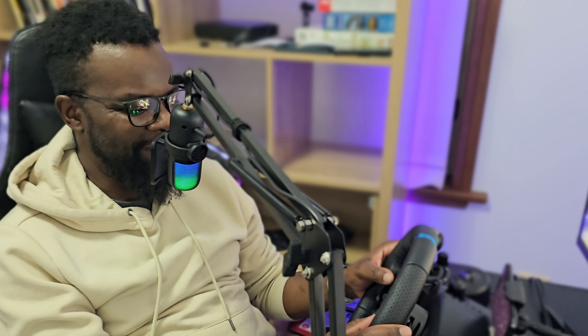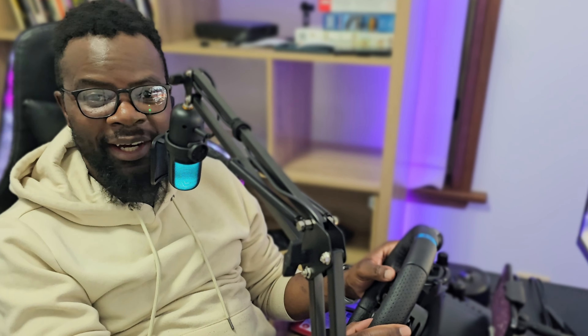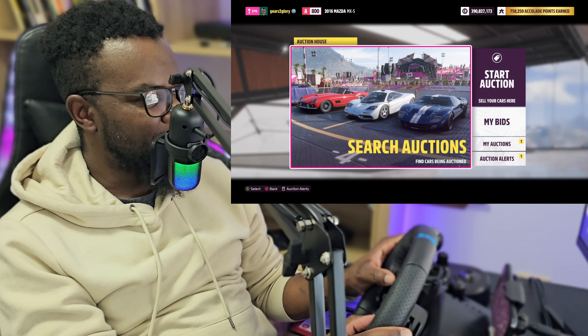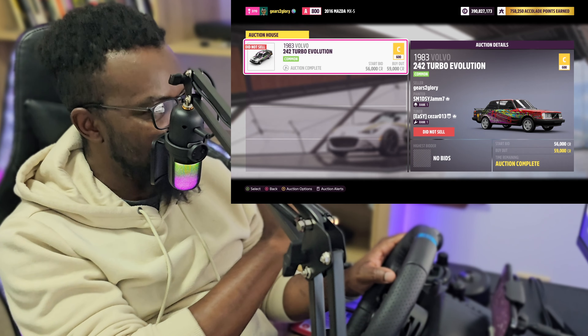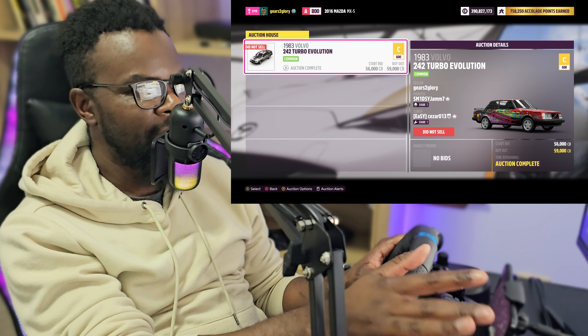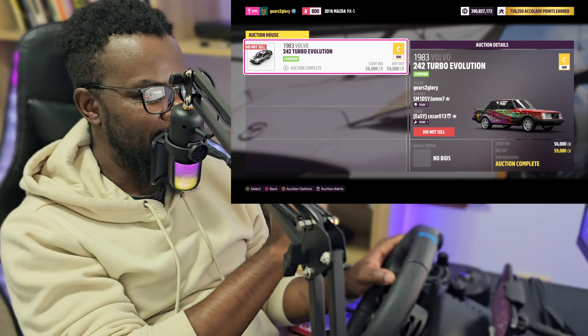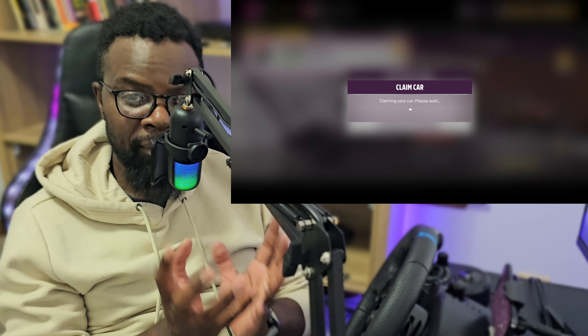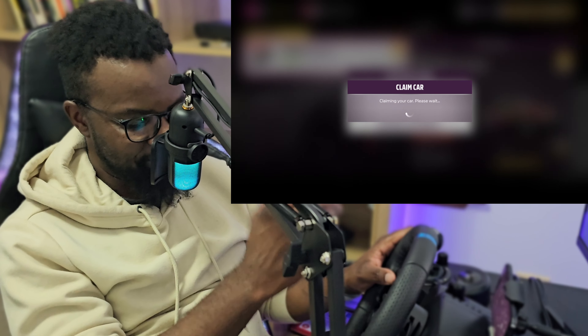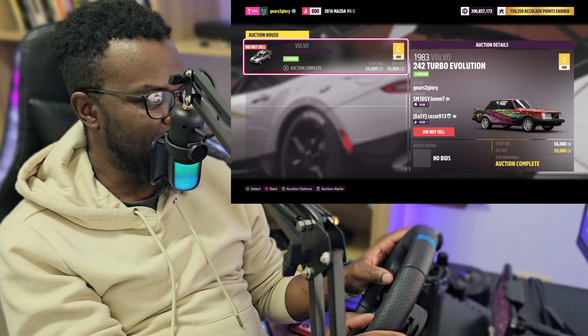Welcome back — it's been literally an hour. Let's get back into the Auction House and see what's happened. Going to the festival site, into the Auction House, My Auctions — I can see the car there, and it did not sell, which is exactly what we wanted. The car is still mine and still has the paint job. I'm going to reclaim the car. Remember I deleted the paint job, so it's no longer in my collection.